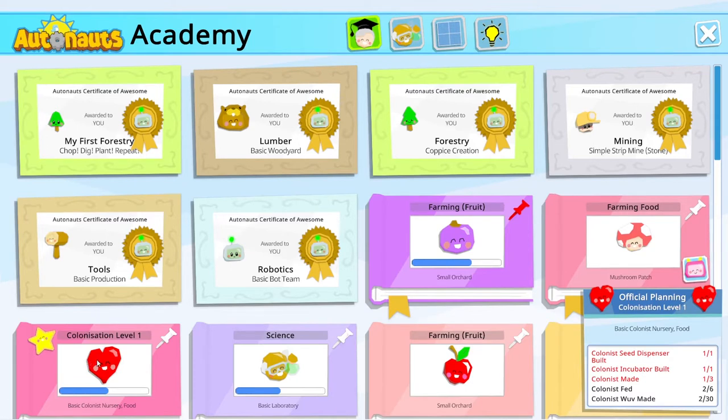Colonization — we've started on this. We've built a seed dispenser and an incubator. Did you ever play Jurassic World Evolution? I got it a little while ago. There's not a great deal to it, unfortunately. You incubate dinosaur eggs and they turn into fearsome creatures. There aren't quite so many fearsome creatures in Autonauts — it's not that kind of game. Anyway, tangent — we've made a colonist.